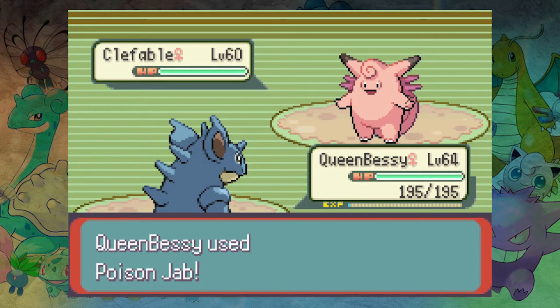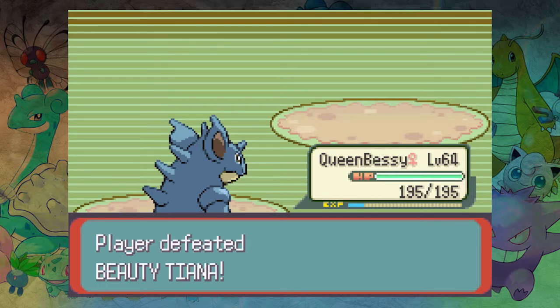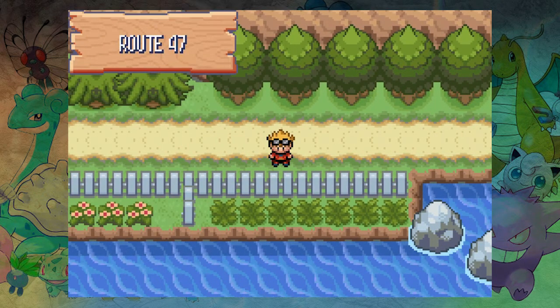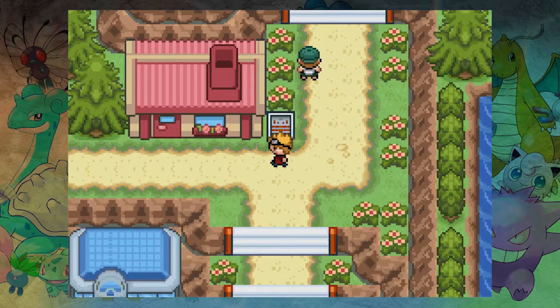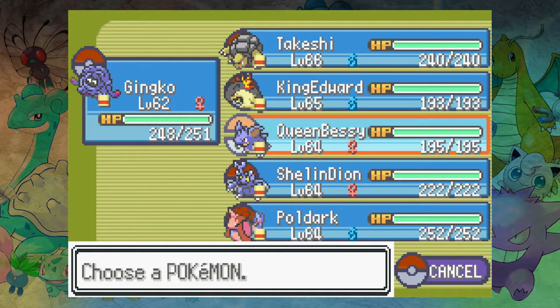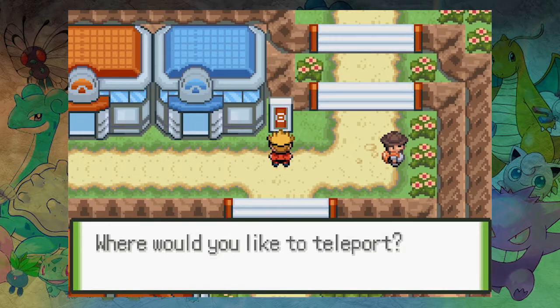They buffed it when Fairy type came out — so it's 85 now. But it's still 45 Speed with 140 HP. You think okay, maybe a Trick Room thing, it could tank a hit. But then they made dedicated Trick Room mons, and it's not slow enough to be fantastic in Trick Room because 45 is too quick. Oh, Evergreen — there's a patch of grass. That's still level 47, so we've already been there. Chel's house — we're begging for a rival fight every step we take.